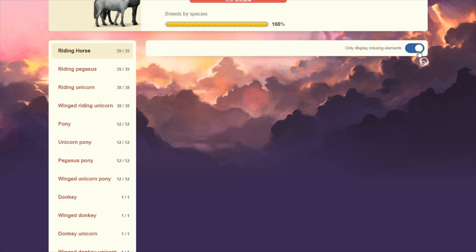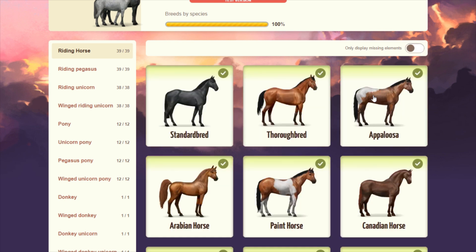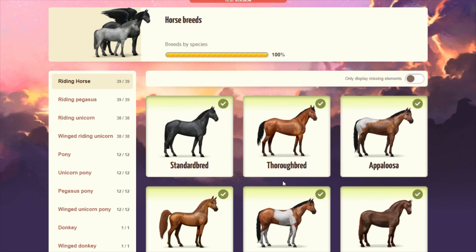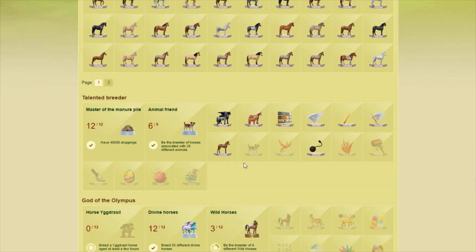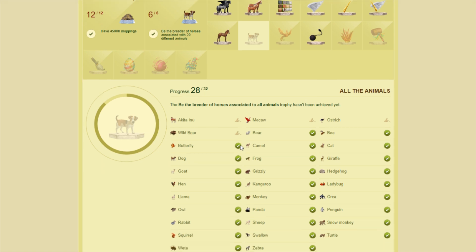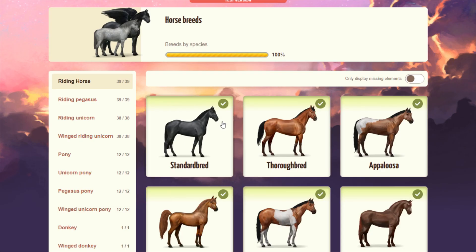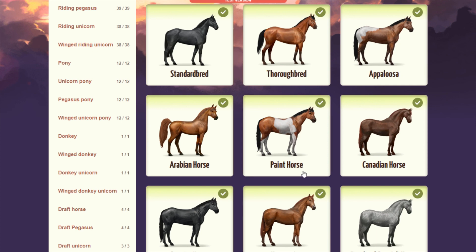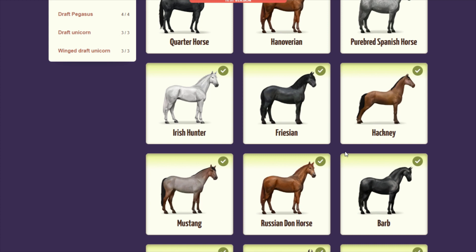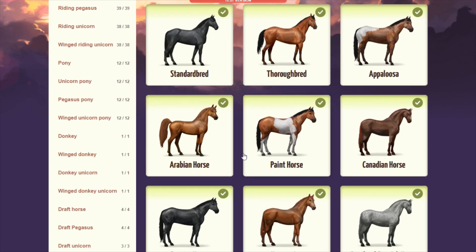I love this because originally your unobtained elements or coats were just scattered throughout. On the current trophies page, what you don't have is automatically up at the top, making it really easy to find. Whereas with this new page you just had to look for a check mark because everything was highlighted, nothing was grayed out, and it was really difficult to distinguish what you had versus what you didn't.